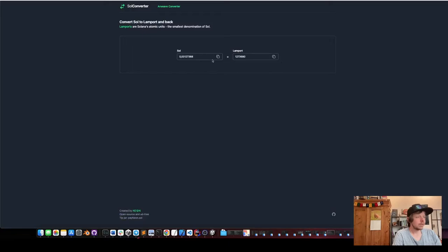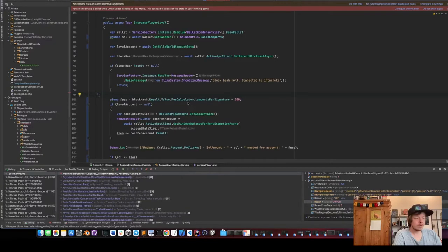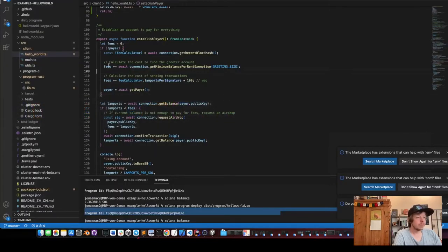Checking on our lamport-to-SOL converter: 0.000912 SOL — which is exactly the cost we paid for our account. Now we continue: first we get the size of the account.